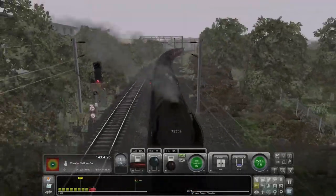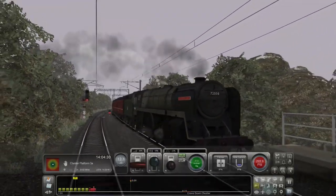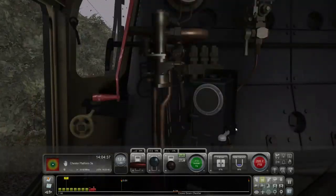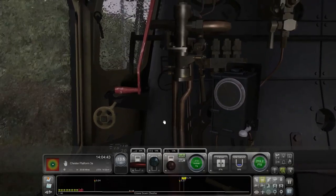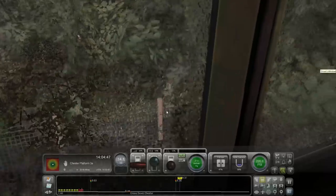So we'll get this thing going — the pistons moving. I'll turn it on. Where's the blower? I know this is in... here. There we go. Pick up a bit of steam.